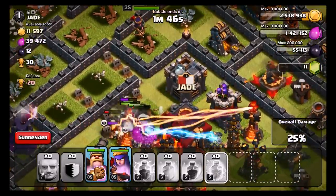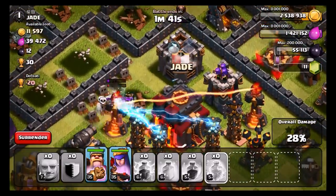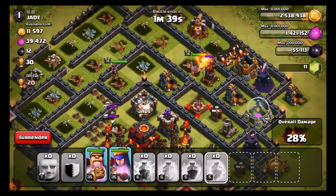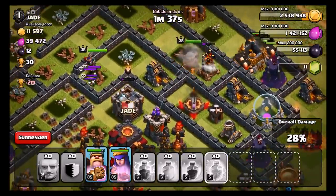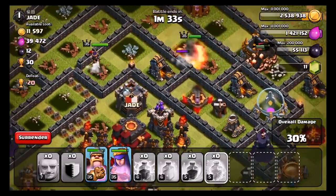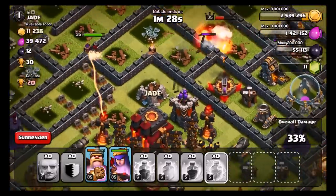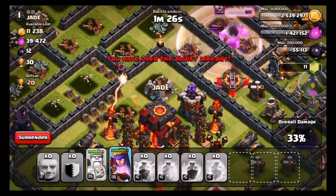The giants are going for the Inferno Tower right now and my Queen is still looking fine. Take out the Inferno Tower — we need that Inferno Tower gone. I still have a pack of giants up there and my Queen is actually heading semi in the right direction. She can still do it for us. Giants are not good when there are multi-target Inferno Towers. I don't know if this was worth it. Giants are just not strong. Let's see what we can do though.